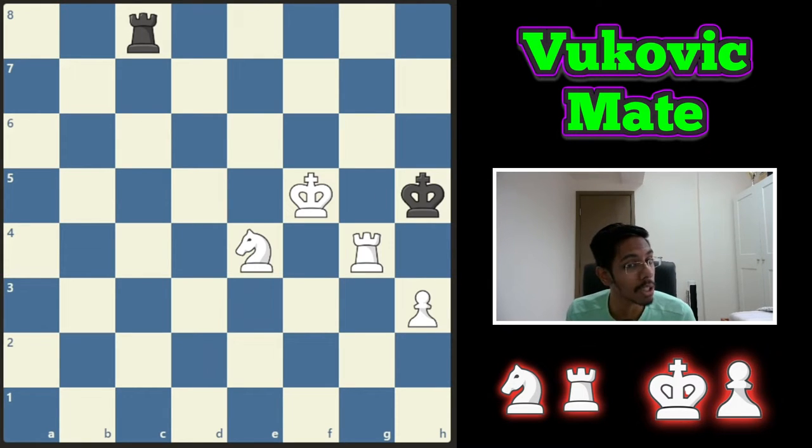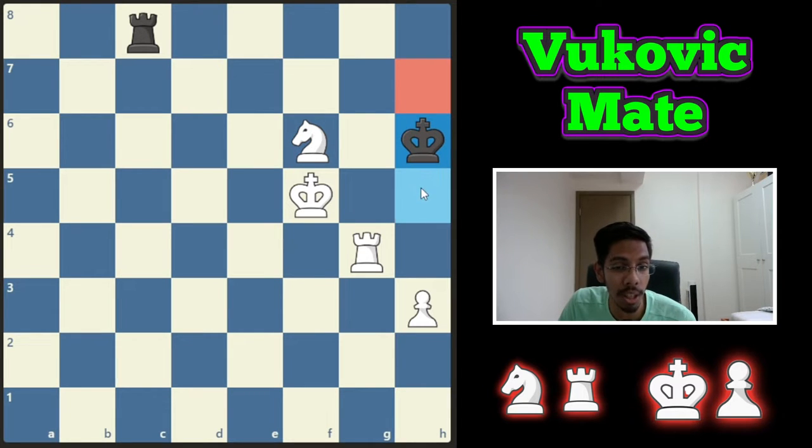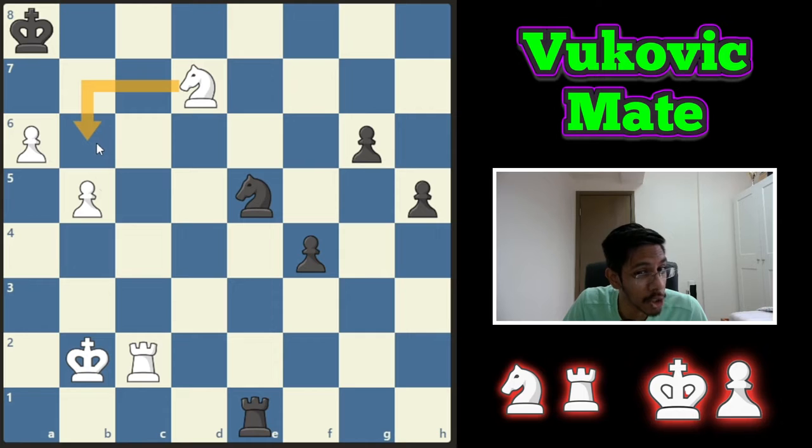White to play and win — how does the rook and knight deliver a mate? You start off by giving a check, forcing the king to the corner. The king is stuck, cannot go there or there, and now the rook goes in and it's a mate.